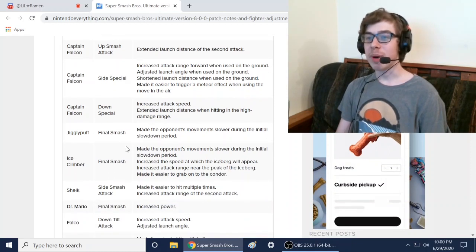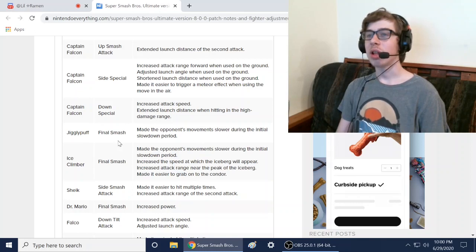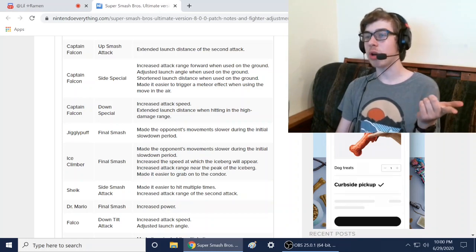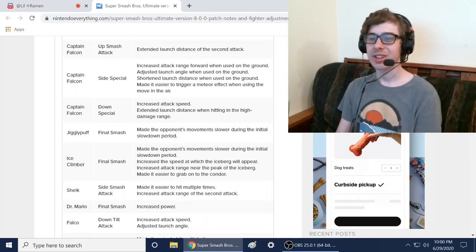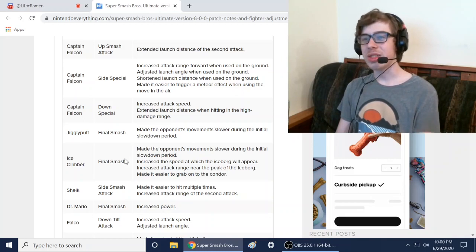Jigglypuff's final smash — made the opponent's movement slower during the initial slowdown period. Jigglypuff got a buff for his final smash. Jigglypuff has the worst final smash in the whole game, so that's good. Ice Climbers also got the same buff — opponent's movement slower — so Ice Climbers' final smash got a buff.